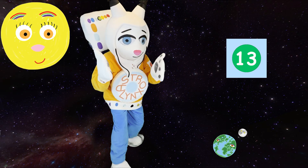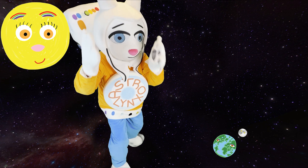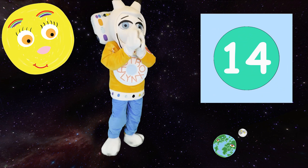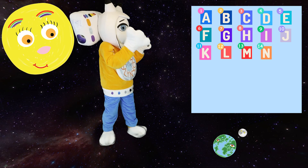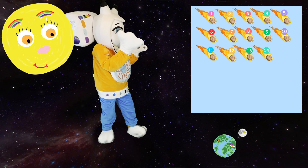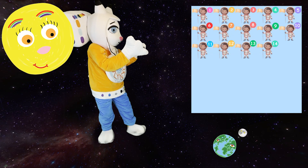Okay, after number 13, what number comes next? 14! That's right! Awesome counting, guys! Now we see 14 letters, 14 suns, 14 meteoroids, 14 meteors, 14 meteorites, and 14 astronauts!